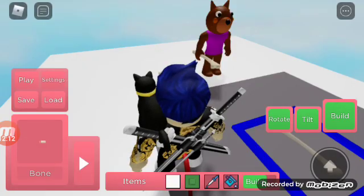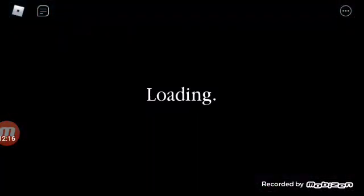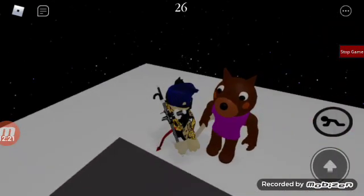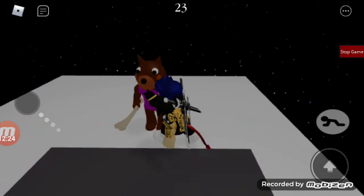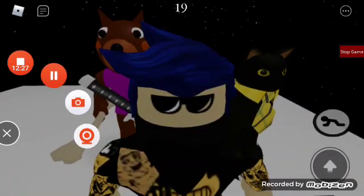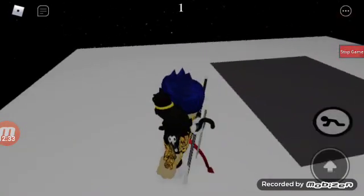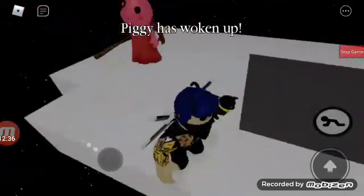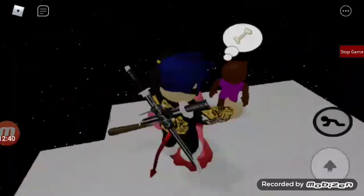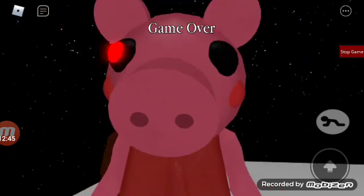Okay guys, let's see Doggie hit Piggy. You might be wondering what it looks like — look, you can see him hit Piggy. Wait for Piggy spawns, let's wait. Here's Doggy — Doggy, you got hit! Look at the fat bogey pig.